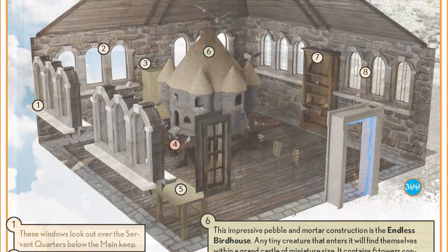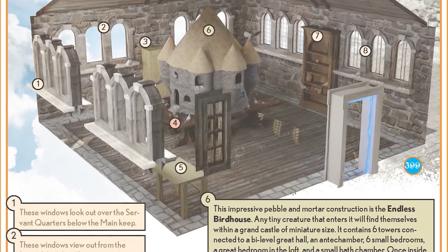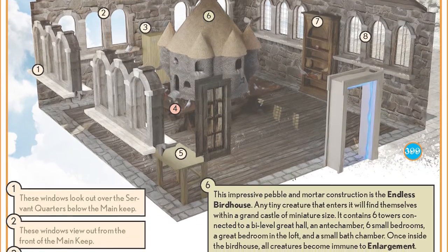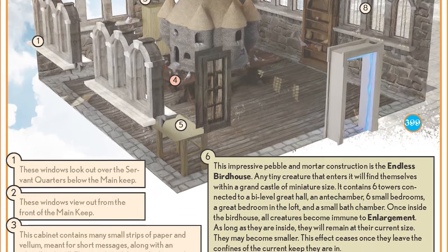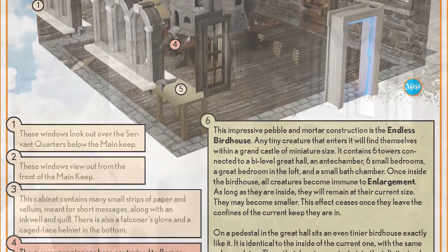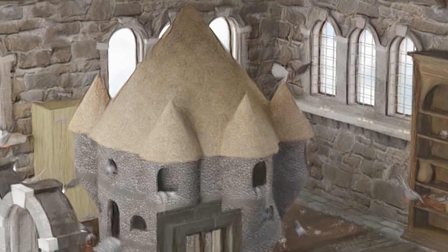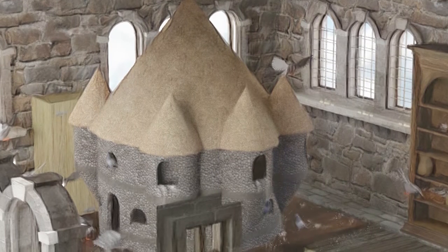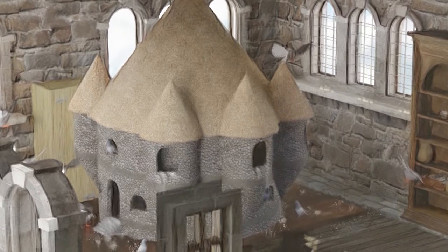Take for example one of my favorites — the endless birdhouse from chapter 4. A birdhouse for the messenger pigeons. The beauty of this one is hidden in innuendo. It's a room within a room, a house within a house, and its depths are infinite. Or are they? If it is infinite, which layer are the PCs in? Which layer are the players in? Who really are the messengers? And most importantly, what is the message?